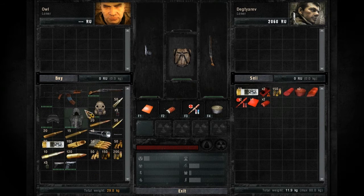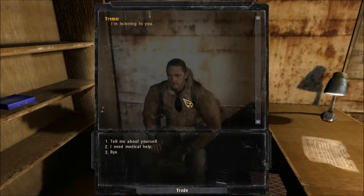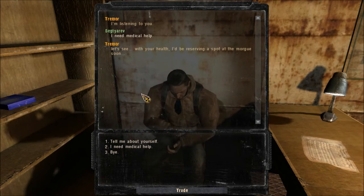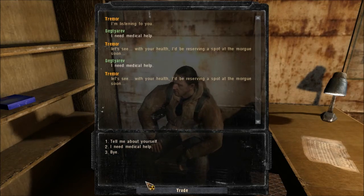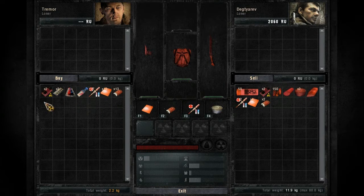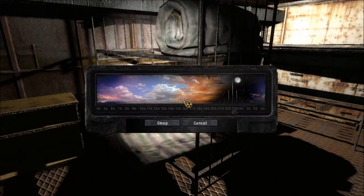Just real general, low-level weapon stuff. Alright, this guy right here is the medic. So if you get hurt out there and you don't have any med kits or whatnot, you can just come in here and click 'I need medical help' and he'll help you. Or you can buy medical supplies from him. You might as well use this time to rest up. And here you can go to sleep.